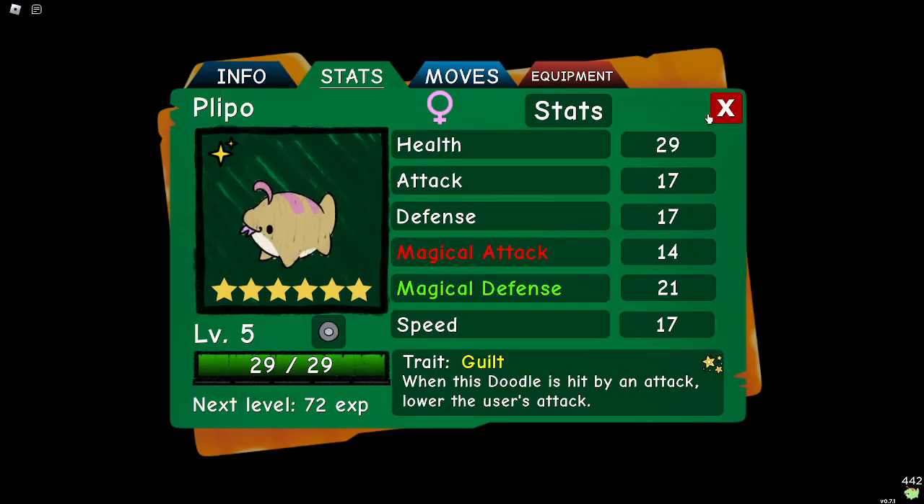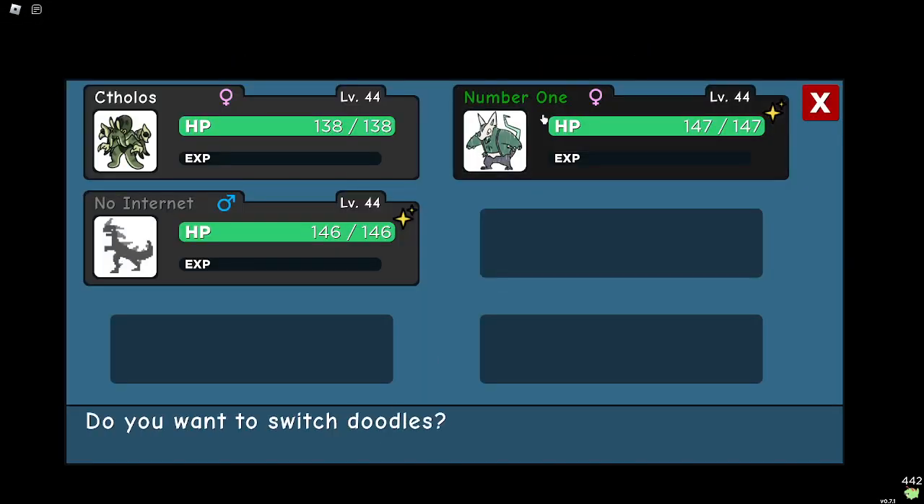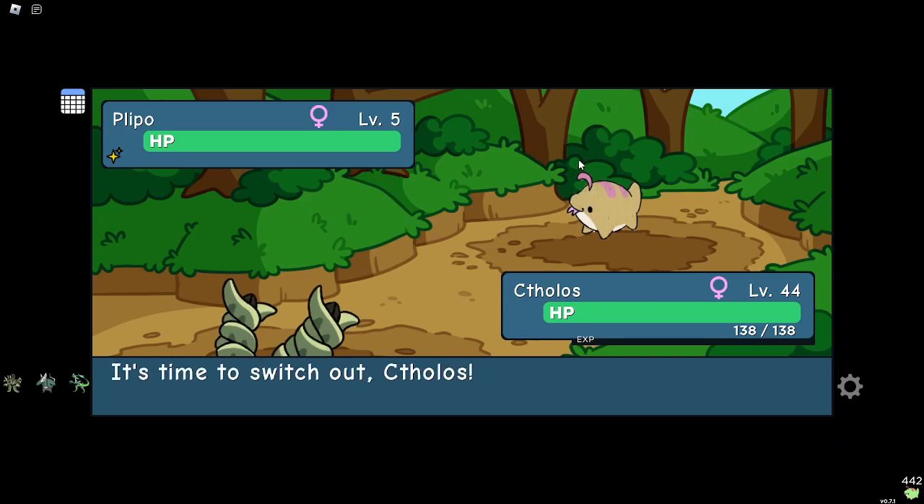It's been a while, but 6-star misprint hand trait plebo. Hooray.